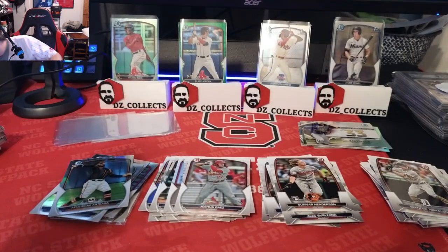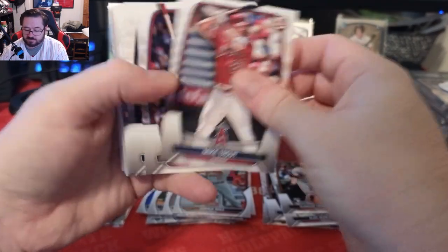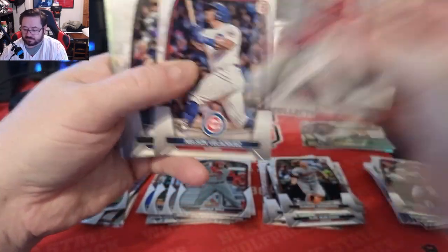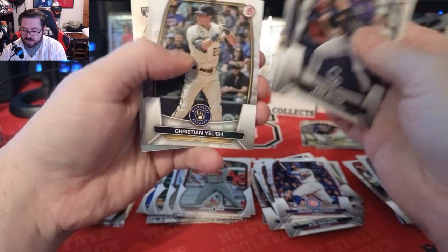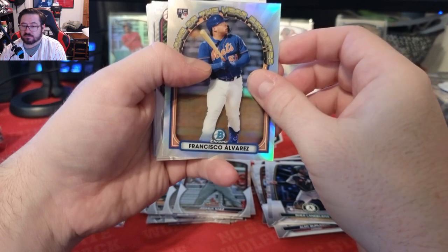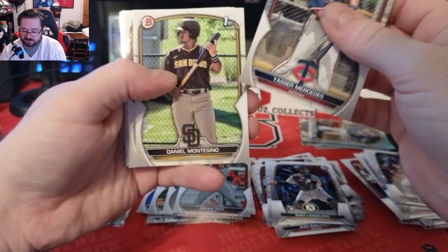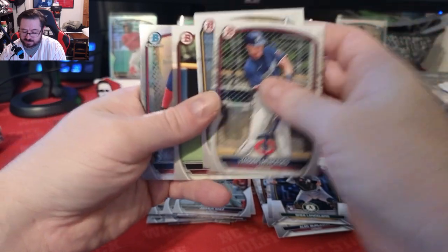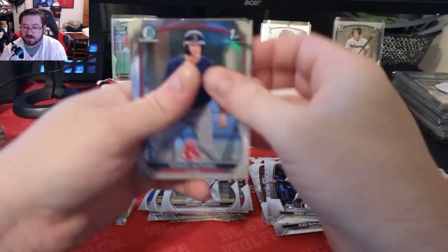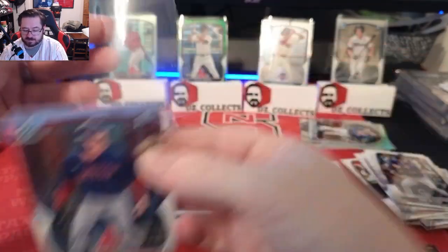We have one more box to open, hoping we hit an auto. Pack one of box two: Trout, Velasquez, Chris Bryant, Bobby Witt, Yelich, and Shay Langoliers. We have a Francisco Alvarez rookie of the year favorites — it's a cool card. We have Yasser Mercedes, Montestino, and Serta paper. Our chromes are a first Roman Anthony and Kevin Prada, not a first.